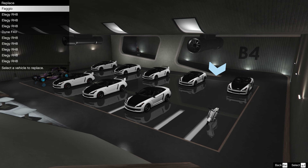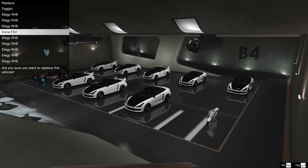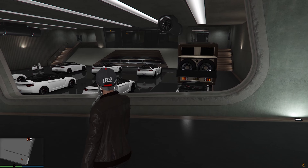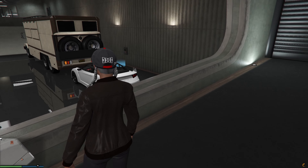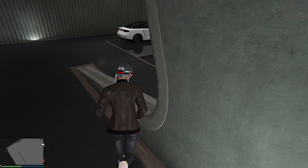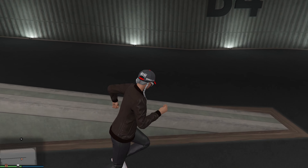Accept the alert to replace the current vehicle. When you're inside, just choose the vehicle to replace — in my case, that's the Dune FAV. Once that is done, your Avenger should already be modded, though you will still see the Terabyte in that location. You can now do a job teleport to your facility to take a look at the Avenger which you have just modded.